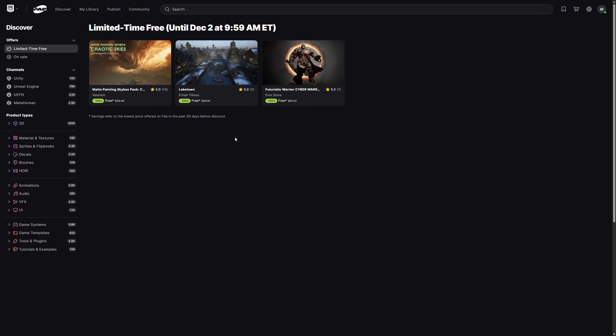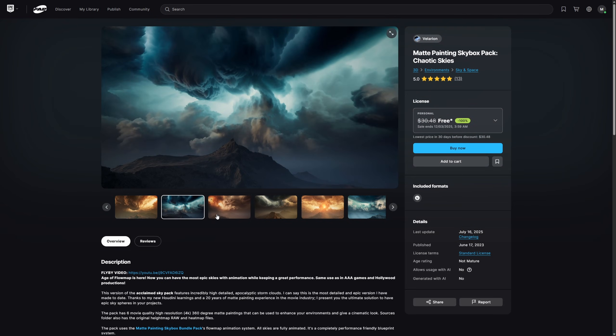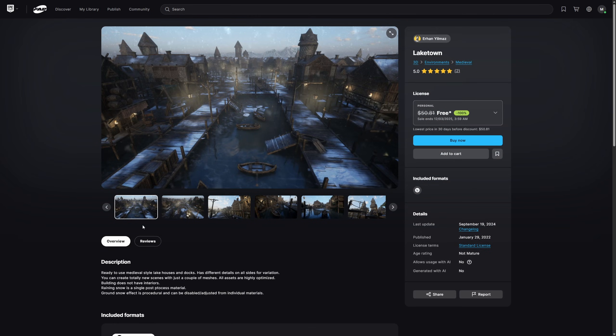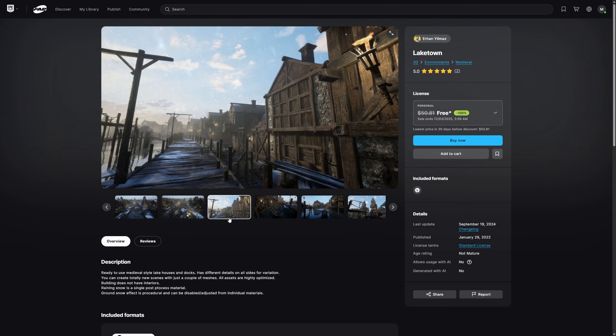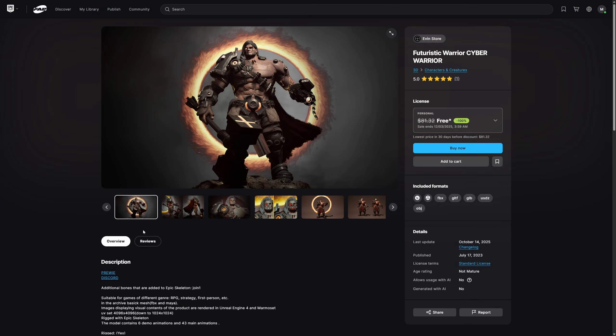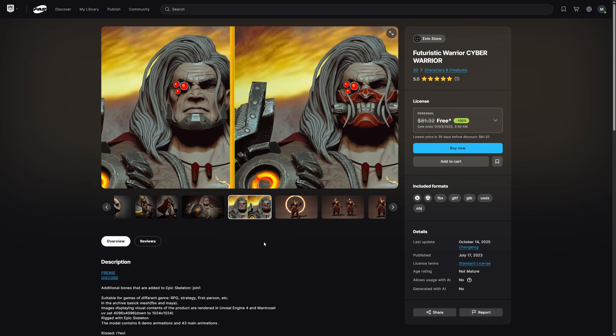Now as you can see here, this fortnight's assets are freely available until December 2nd at 9:59 Eastern Time. This go around, we have the Matte Painting Skybox Pack, Chaotic Skies by Valerion, Lake Town by Erhan Yilmaz, and the Futuristic Cyber Warrior by EvenStore.